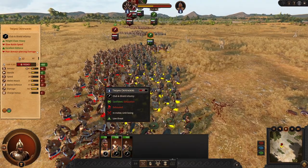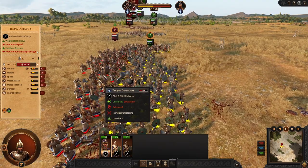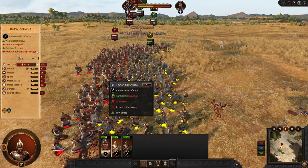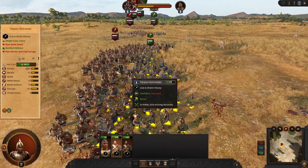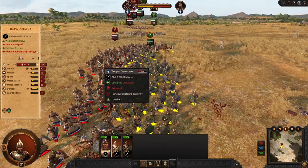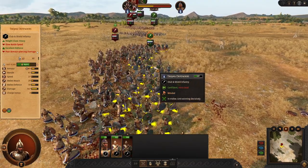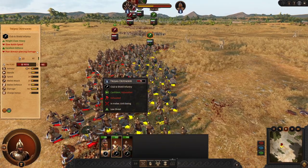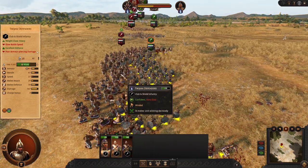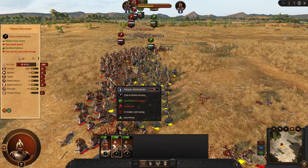If you look at the differences, the opponent is having less melee attack and way less melee defense. And the HP difference is finally in our favor, because we were able to keep our stamina for later. We sacrificed the early stage of the combat to gain this stamina advantage. And this is the little exploit or trick to use.